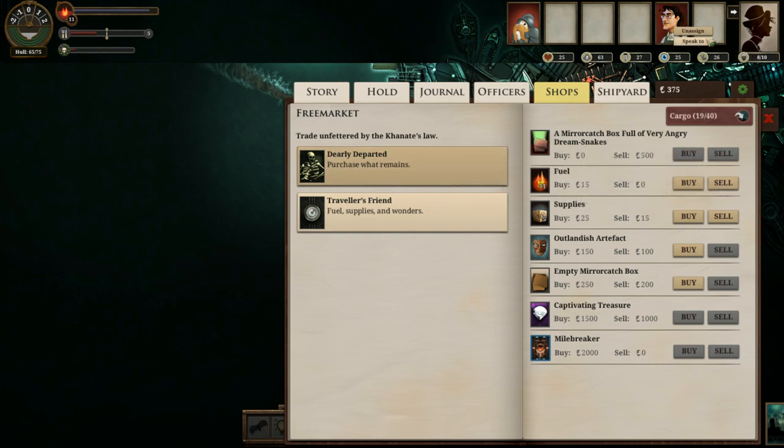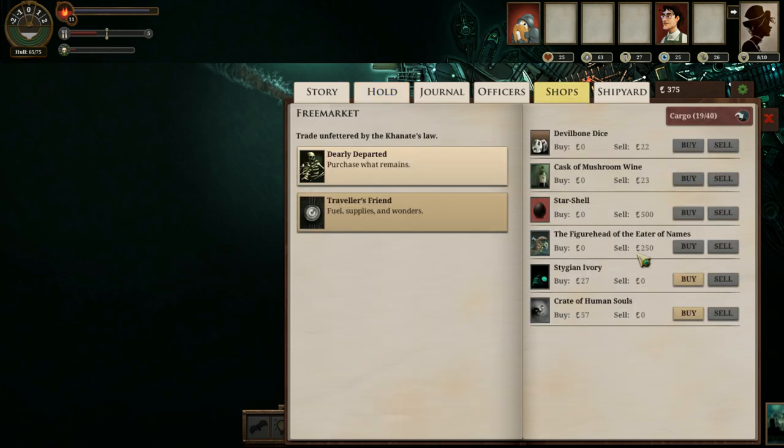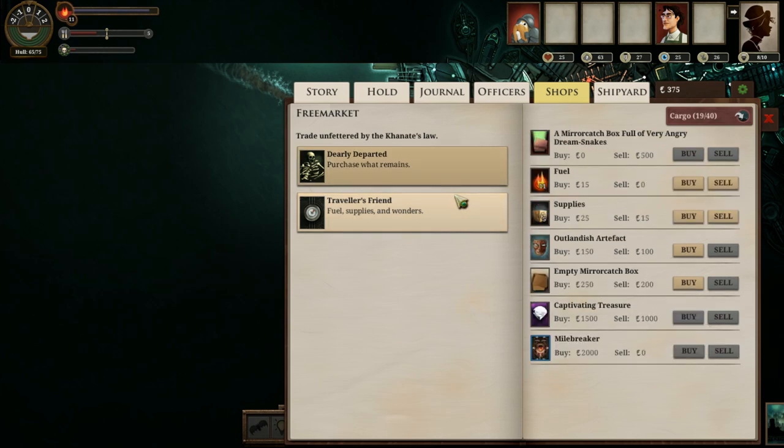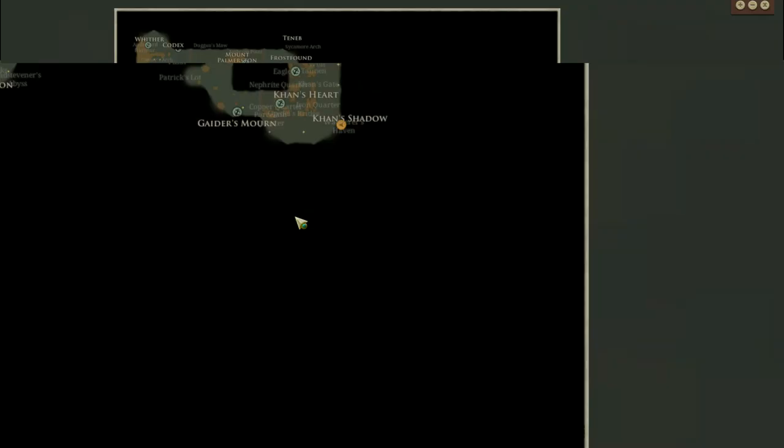Interesting question. We're currently at 11 fuel and 5 supplies — that's a sizable amount of supplies we're missing. We should be a bit careful and perhaps not take it on this pass. I love having Mirror Catchboxes in my inventory, but at the moment I don't need them. Oh, and look at that casket of sapphires. Stygian Ivory — it's kind of handy to have some of this on hand, but it doesn't really need to be anything that I have, so I think we'll just go ahead and proceed.